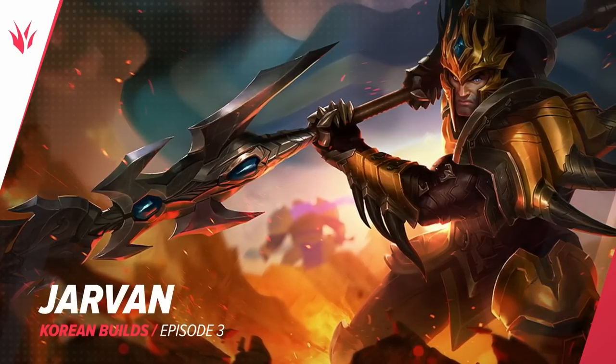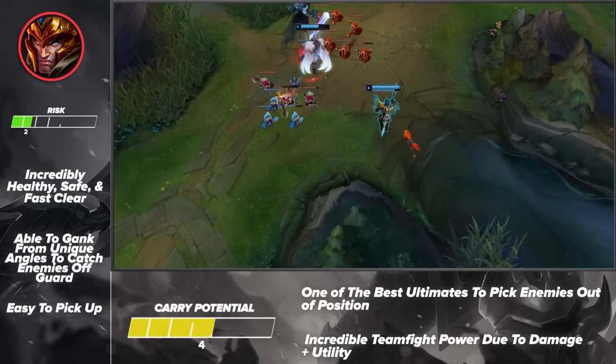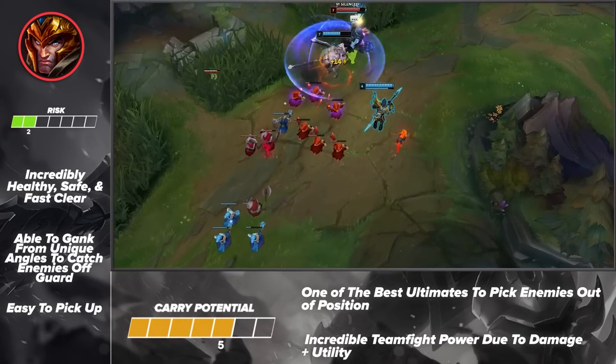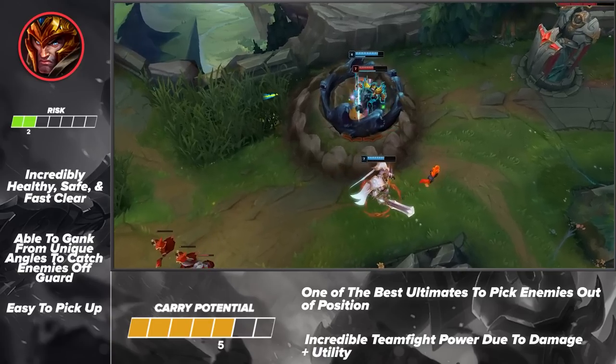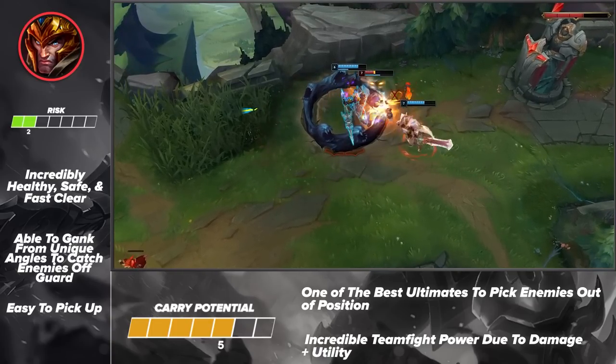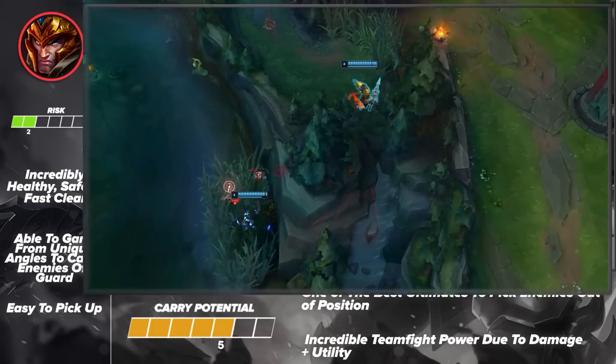Moving on to our next jungle pick, we've got the Prince himself — not Viego, we're talking about Jarvan. This powerful Demacian has once again found his way into the meta, thanks to a few decent buffs and the jungle currently favoring ganks over farming. His basic kit is not to be underestimated, as he can easily carry games through sheer pressure and damage. If you need an easy yet powerful jungler, J4 is a great choice.